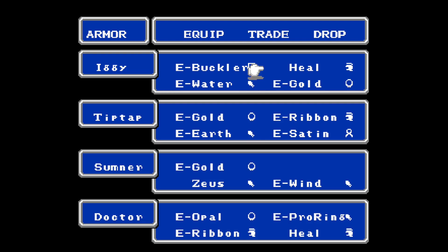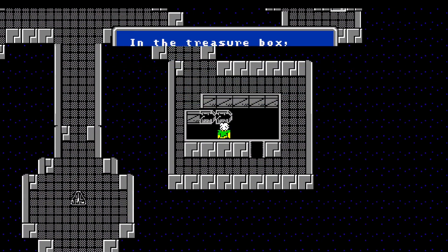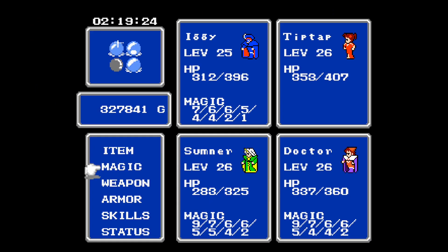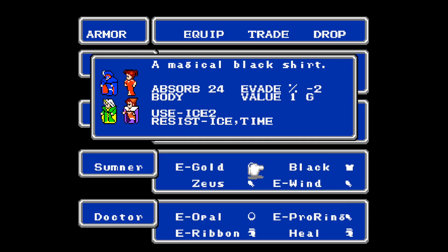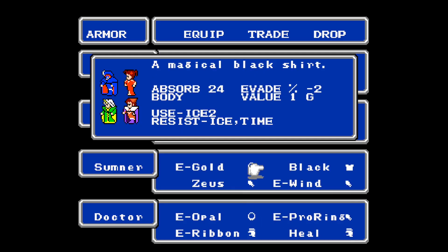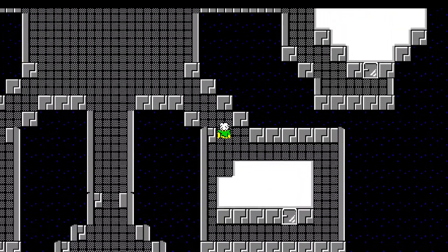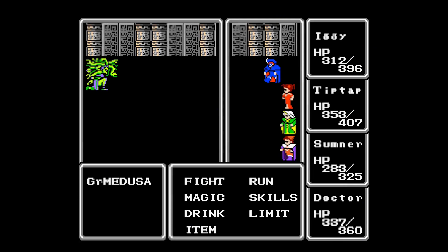So I guess it's Invis 2. There we go. There's this fire-and-death shirt — no one can wear it. Ice and time — no one can wear it but it uses ice too. You could probably sell that. Keep the black shirt. Thought they were in the middle over here — I remember it was on the right side at least.